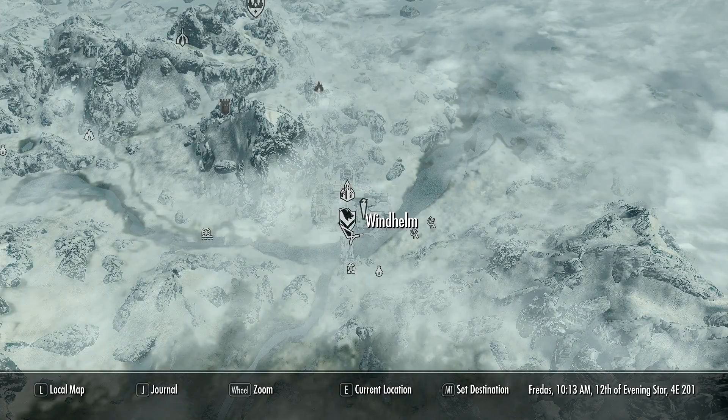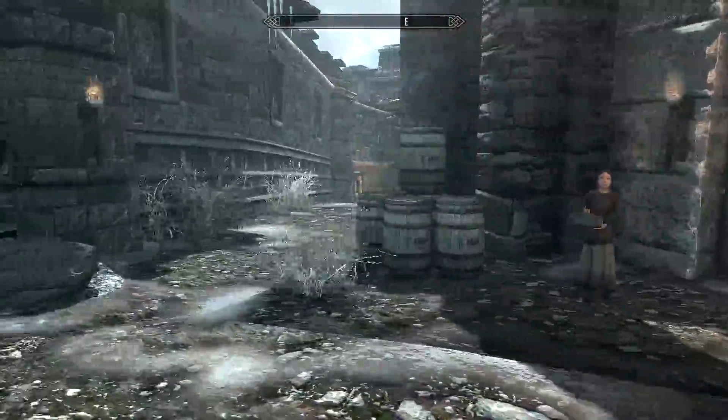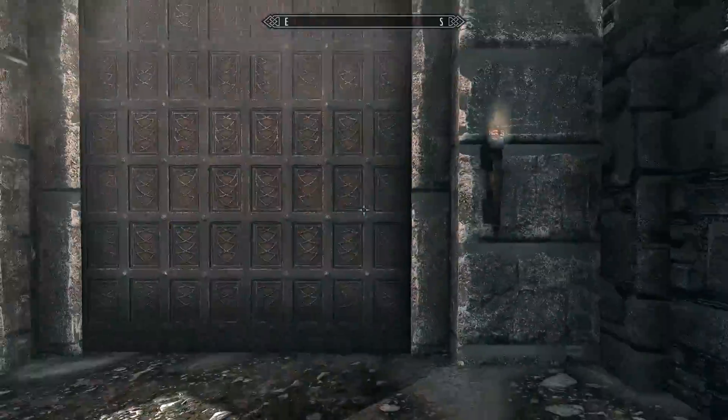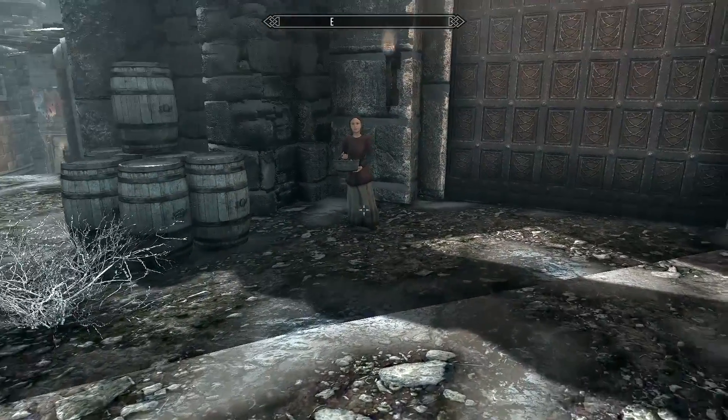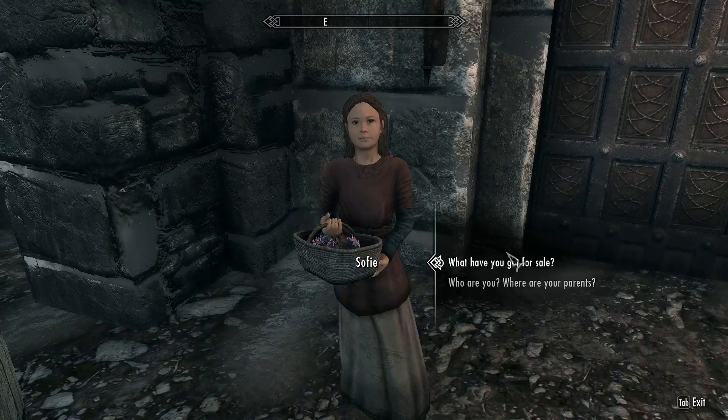The next child I would recommend adopting is in Windhelm — it's a young girl who sells flowers. She can be found near the side gate that leads out to the docks. You can come talk to her, buy her flowers, and then ask about her.